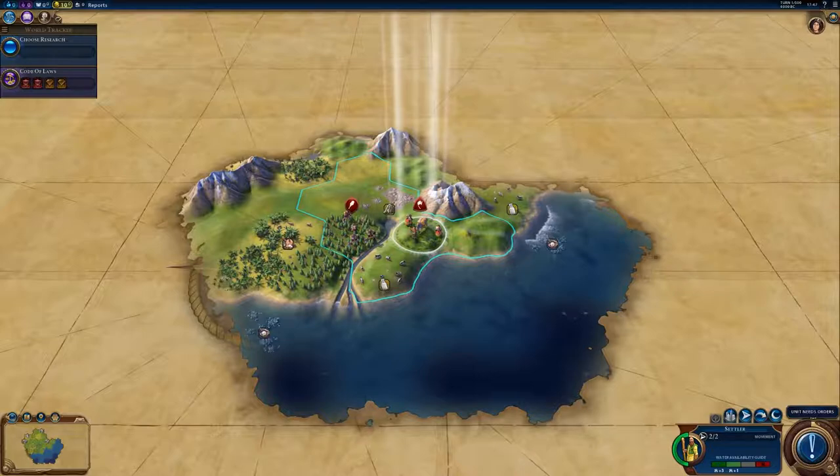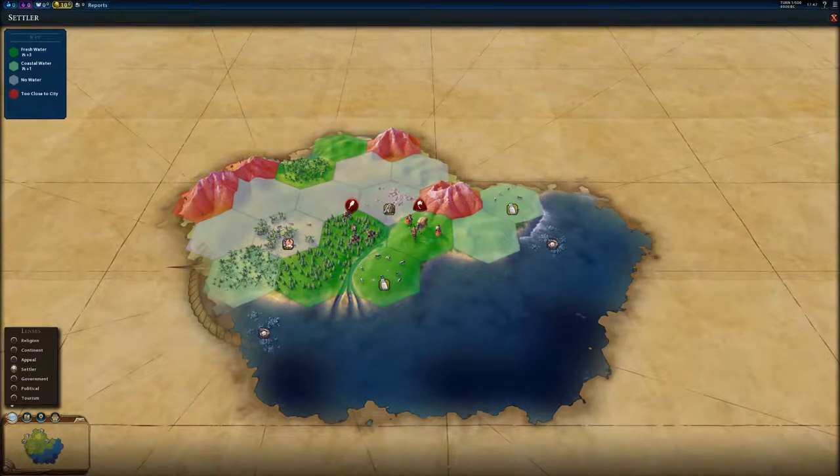You usually get a river start, which we got. So let's just have a quick look on the settler view. What have we got in range? We've got some truffles, we've got some stone, we've got some milk, we've got some oysters.